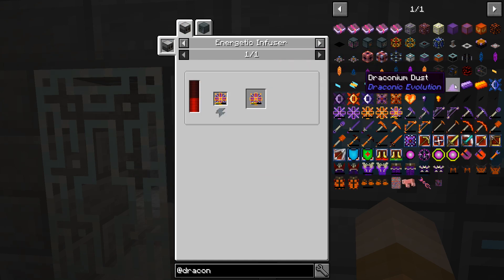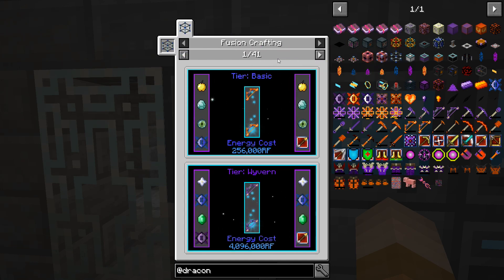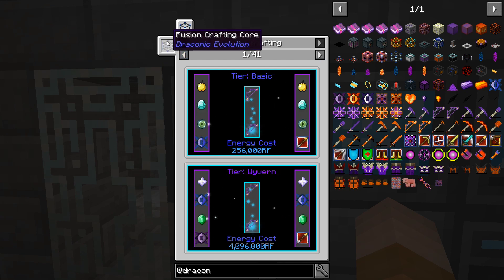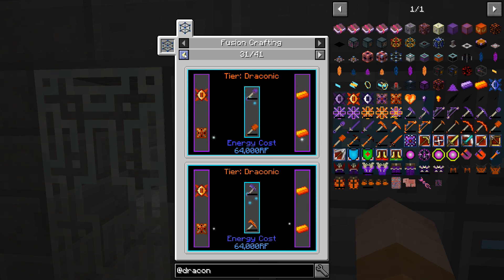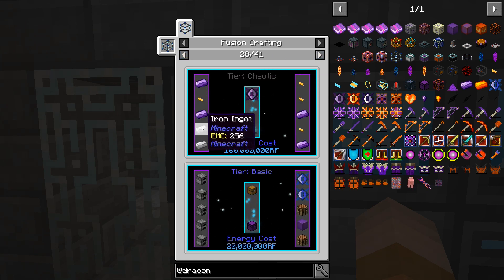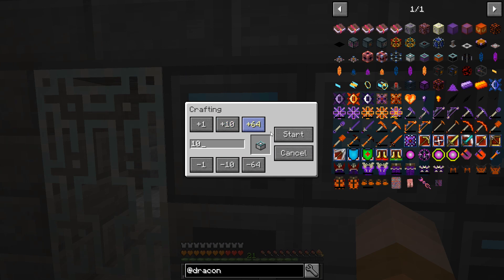So we're going to throw that in there. Basic fusion crafting injector — we're going to need probably around eight for most recipes. Let me see the recipes — most of this stuff needs eight. Let's look at the back — this is eight as well. Wait, one, two, three, four, five — these are reactor energy injectors. So let's do ten of those for now.